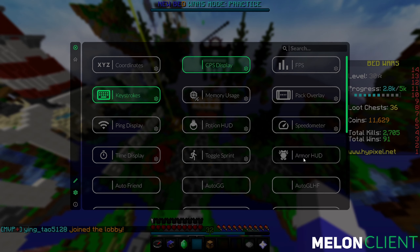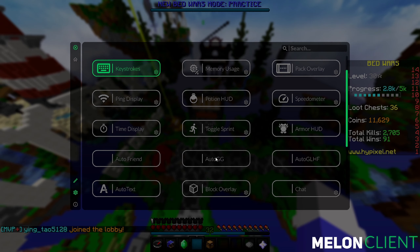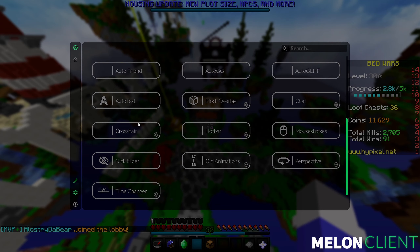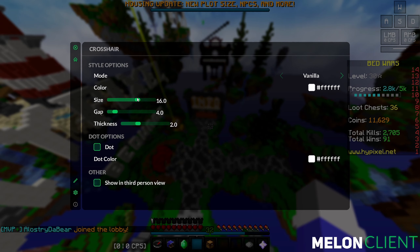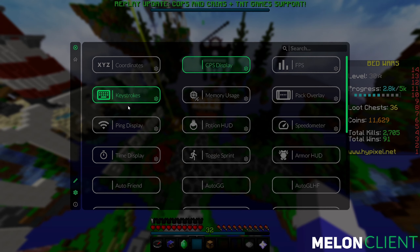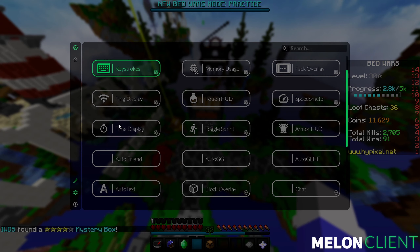You can also turn on Toggle Sprint, Auto GG — which after every single match automatically types 'gg' in the chat — block overlay, which is cool, and crosshair, where you can change a bunch of things like making it bigger or smaller. There's also auto friend. You guys get the point, there's a lot of stuff you can do.